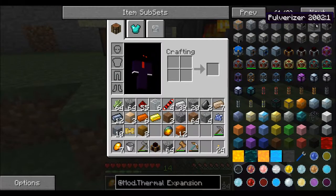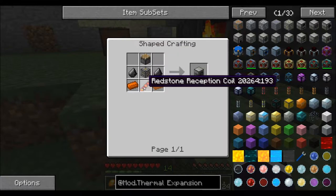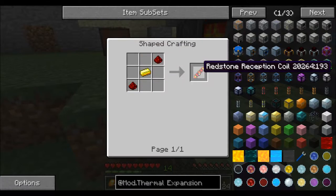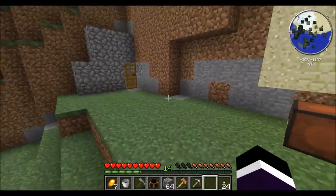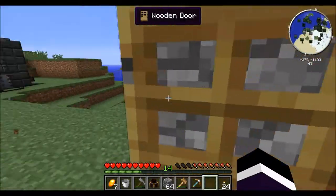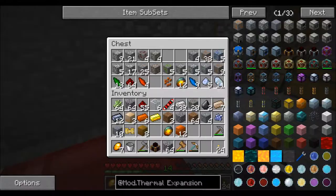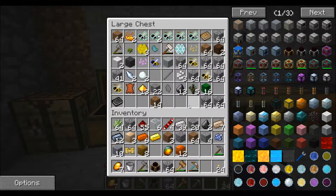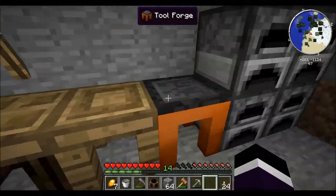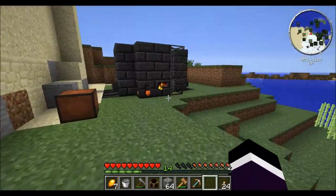What else are we gonna need? We're gonna need the pulverizer, which is just another machine frame and a piston. The redstone reception coil means I'm gonna need more gold. I don't think I have any more gold — that's kind of a problem. Note to self: I'm gonna need to go get some gold.